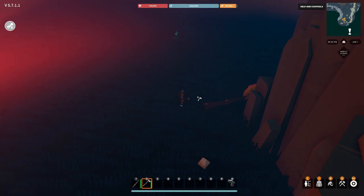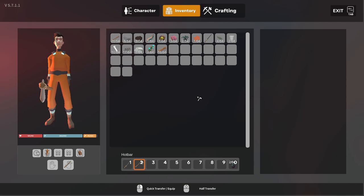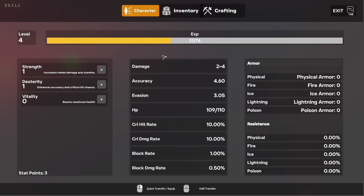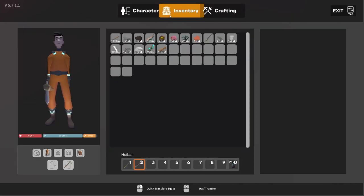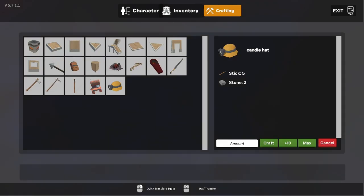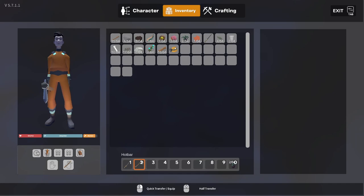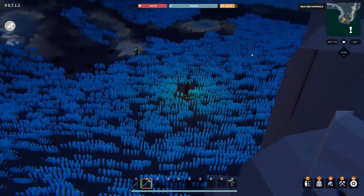Those trees gave me 16 wood. Going to character — I've got four levels now. Vitality is health, dexterity is accuracy and critical chance, strength is attack. I'll put one in strength and some in vitality. Let's make a hat — does it give me any armor? Equip it. I imagine there are clothes to find through blueprints. Got a little light on my head — nice.